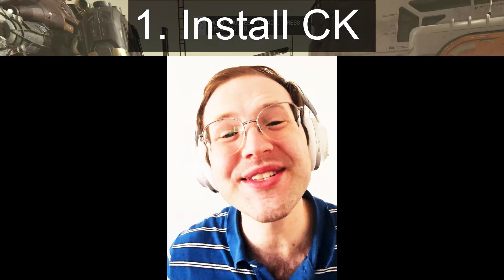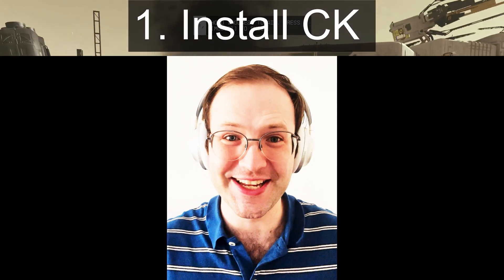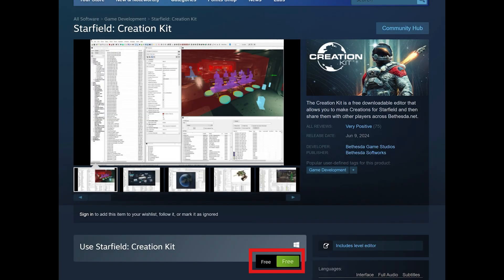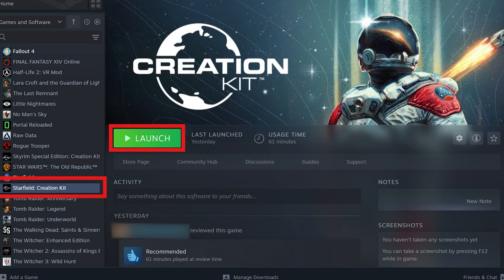If you have any questions along the way leave a comment and don't forget to like and subscribe. For step one we need to install the Starfield Creation Kit. Search for Starfield Creation Kit on Steam and add it to your library, then install it and that's it.